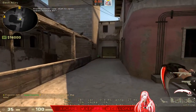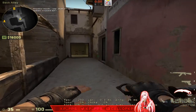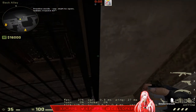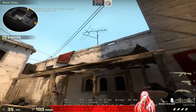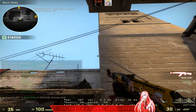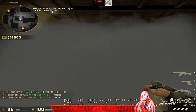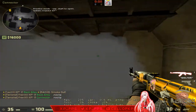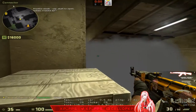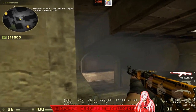Bonus smoke for mid: I like running this on pistol rounds or a scrappy gun round. Wedge yourself into this corner, hold W until you can't anymore, look up at this antenna, and come as close to the building as possible. This will land inside connector. Anybody playing connector cannot see you running up cat — they literally cannot see you unless they push in front of the smoke or stand on top of this box, and who's going to hit those shots?